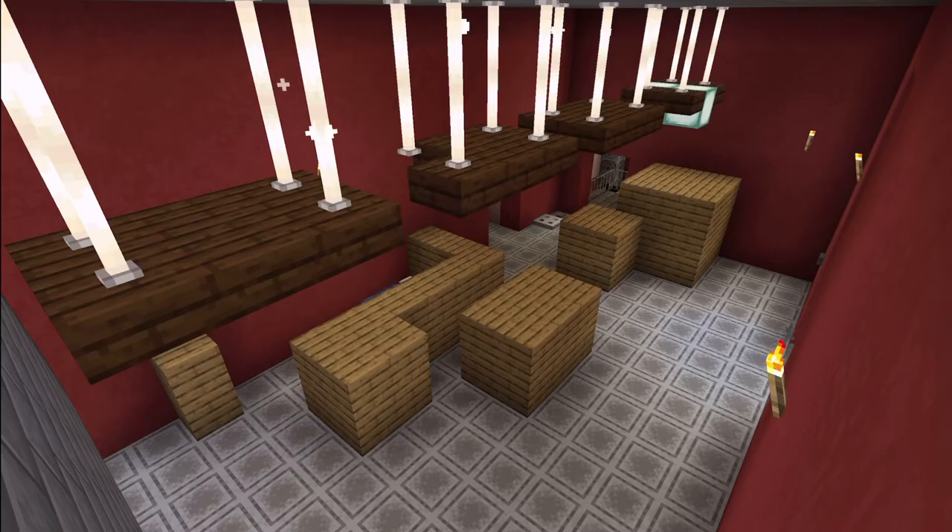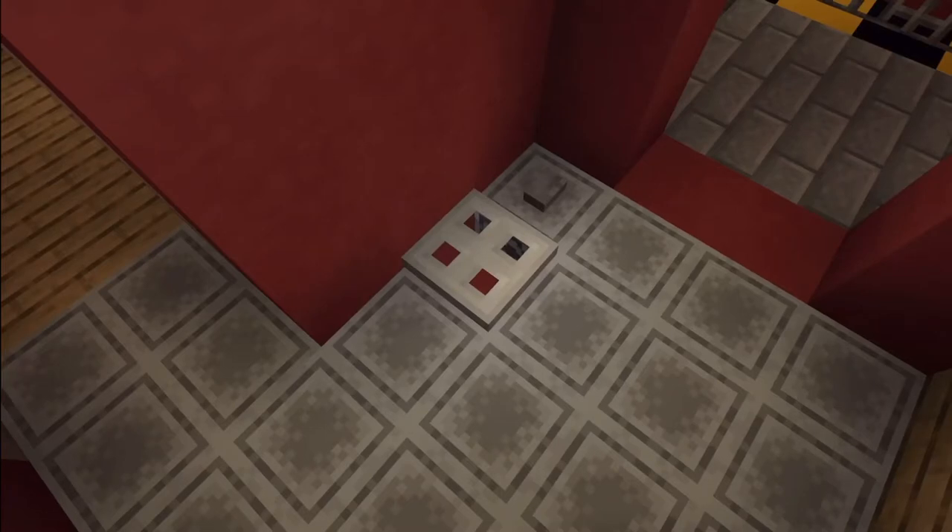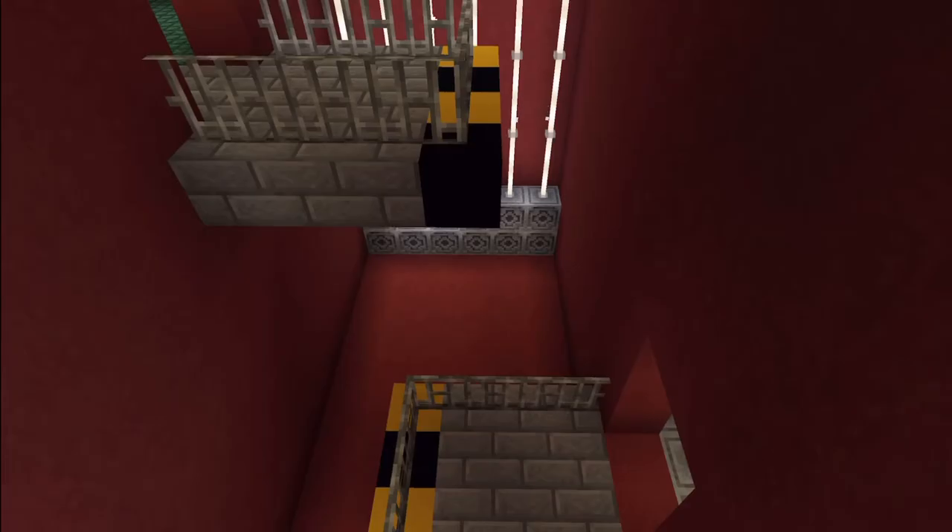This is cargo bay. It's one of the larger rooms in the airship, and it has lots of storage. It's got a vent here which leads over to showers, and it leads over to ventilation — which, despite being called ventilation, has zero vents in it.